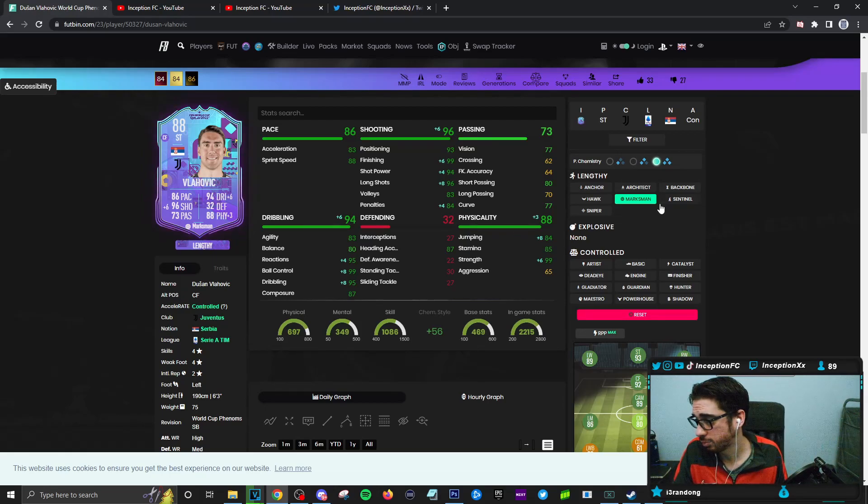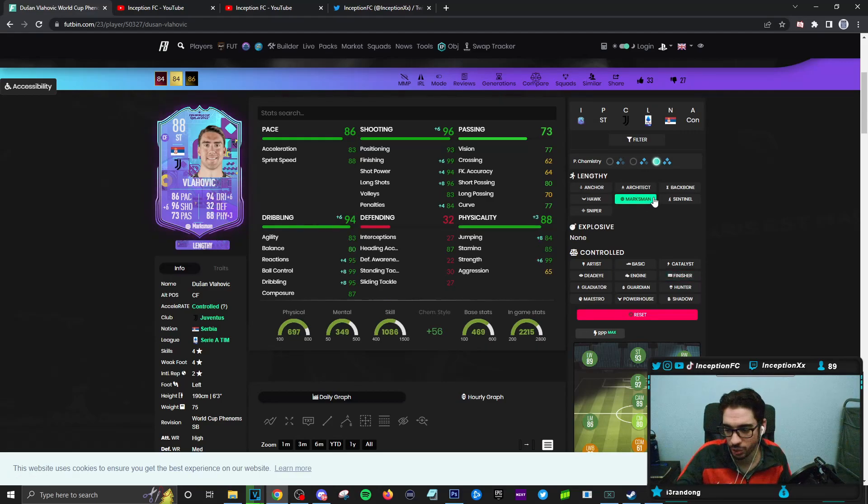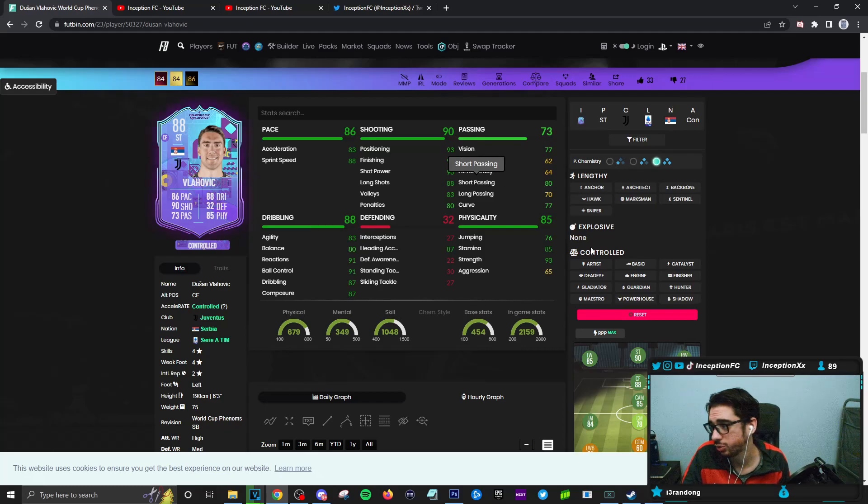It wouldn't be horrible to give him a finisher either if you want to make him a controlled player, but a finisher doesn't really make sense for these types of cards. With the marksman chemistry style, passing is in an okay area. If you give him an engine, it obviously would be improved. He has 87 heading accuracy, 76 for jumping, strength is there, and stamina is at 85 for a striker position — so nothing too bad.